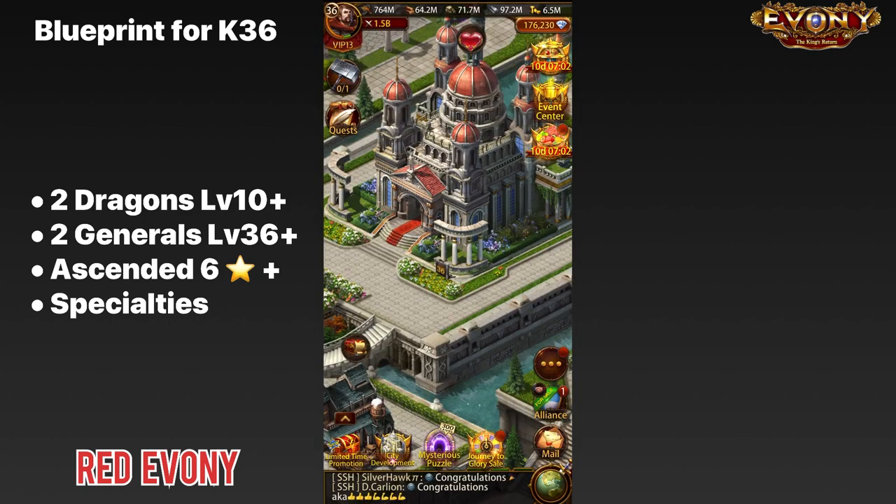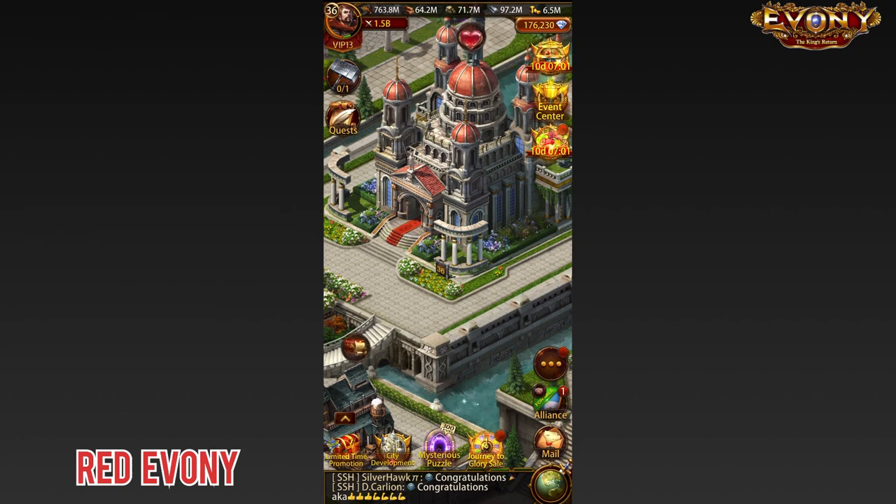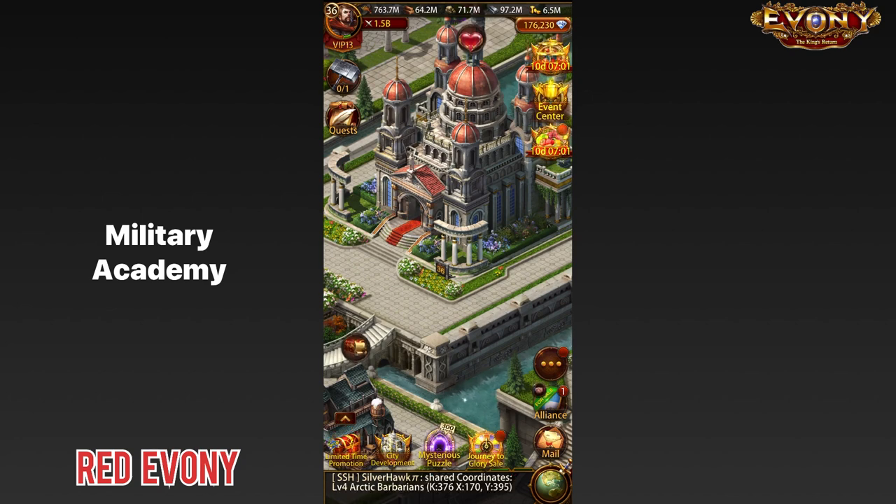Note that any of the points in this blueprint that you can push even further will make it easier for you to clear the 5.8 general requirements. So keep that in mind. But hang on — there is still one very important thing we need to do. Immediately after opening K36, we need to check out our military academy. That is the real gem and the main reason we need to push for K36.